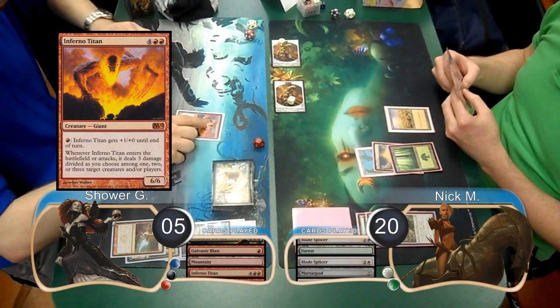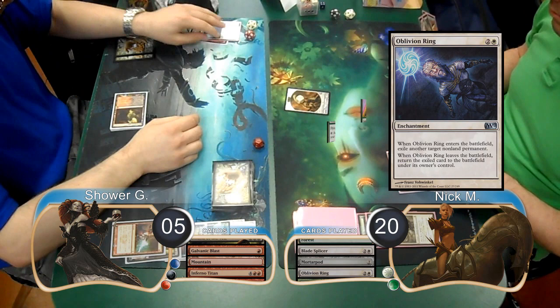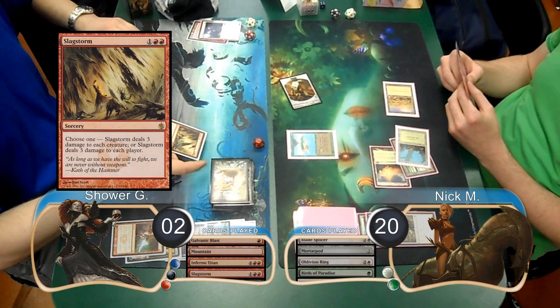Shower then played an Inferno Titan on his turn and used it to kill one of the Golems, however Nick got rid of the Titan with an Oblivion Ring. He then played a Birds of Paradise and attacked with his other Golem, dropping Shower to 2.